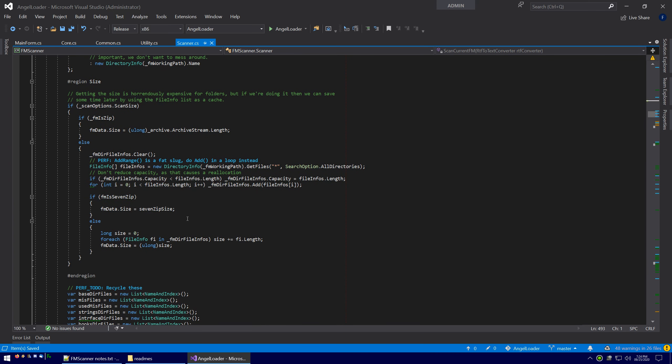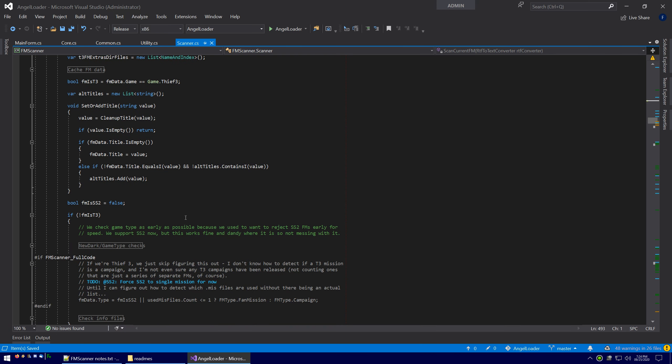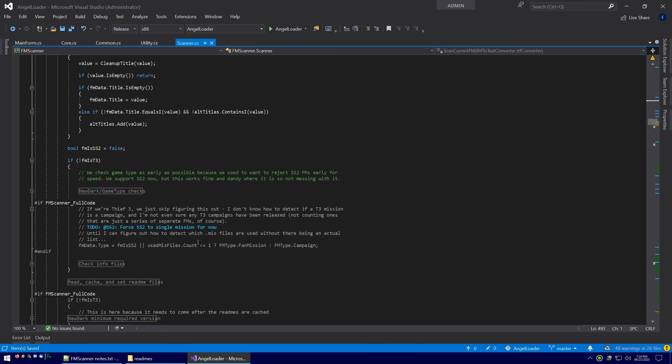This is still all just kind of the cruft. Scanning size is not very interesting. The scanner is really kind of horrible in terms of code — you wouldn't want to code like this normally, but it just makes it faster. It's like a big ball of mud on purpose for performance, because the less you have to call all over the place and the more you can combine things into single loops, the faster you are. Crappy looking, but it works great.